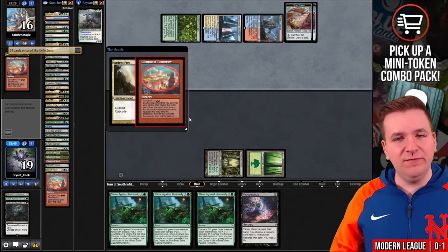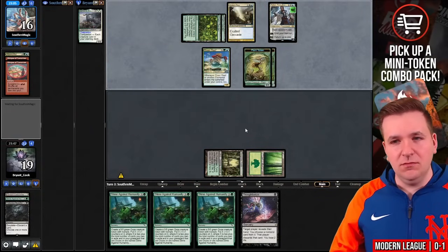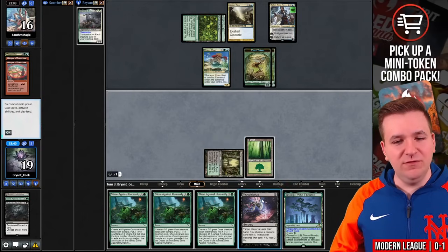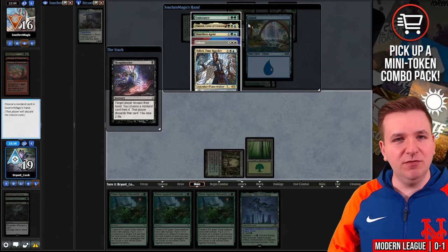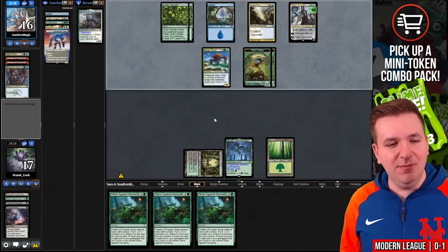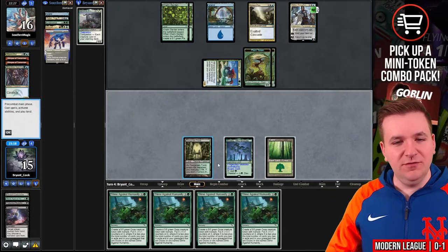That could have been worse for us. They bounce Shardless Agent with Teferi. We draw land number three — I think I'm supposed to Thoughtseize them here. They had a blue source for the Shardless Agent. We'll take the Agent. Play Boseiju, pass the turn. Them having Endurance is kind of bad for me. We'll take two from Risen Reef. Another slime — why couldn't this happen last game? We have a 3-3 trample.